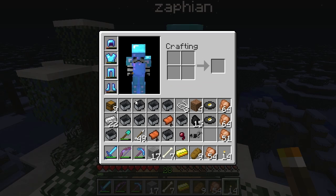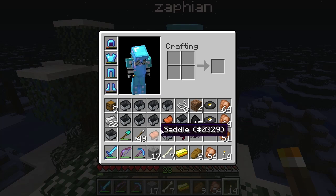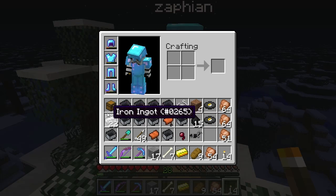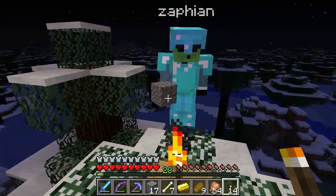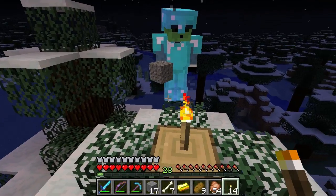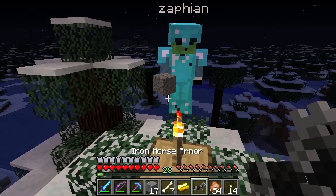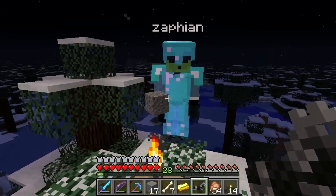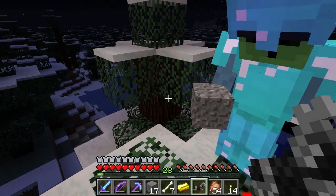Okay, so this is what we found: nine minecarts, or some odd number of minecarts, two saddles, iron horse armor, and two golden records right here. What did you find? Anything worthwhile? A saddle, almost two stacks of moss stone. That's it.